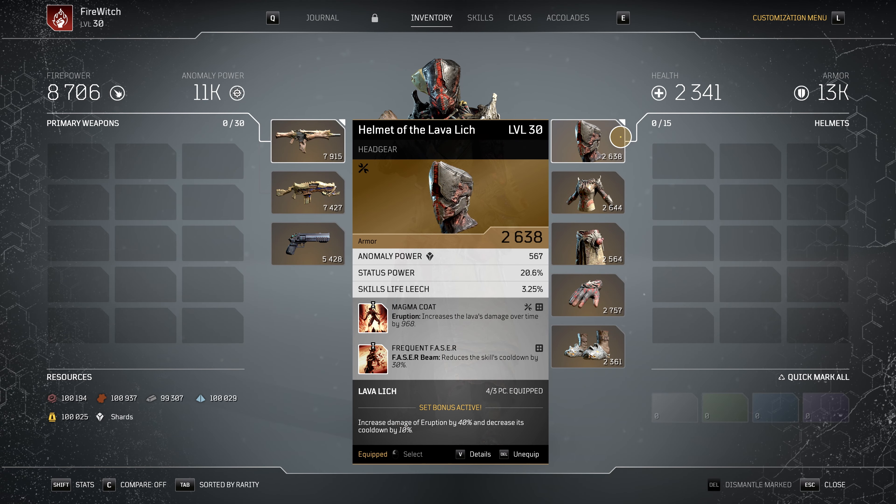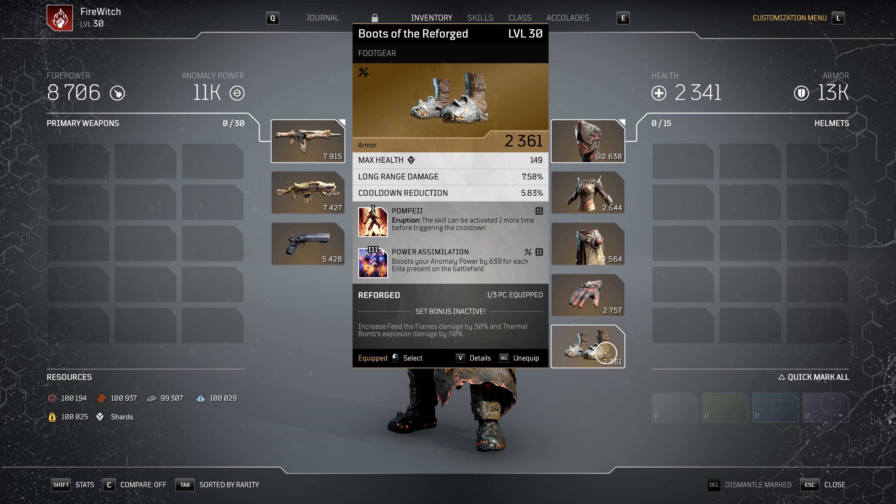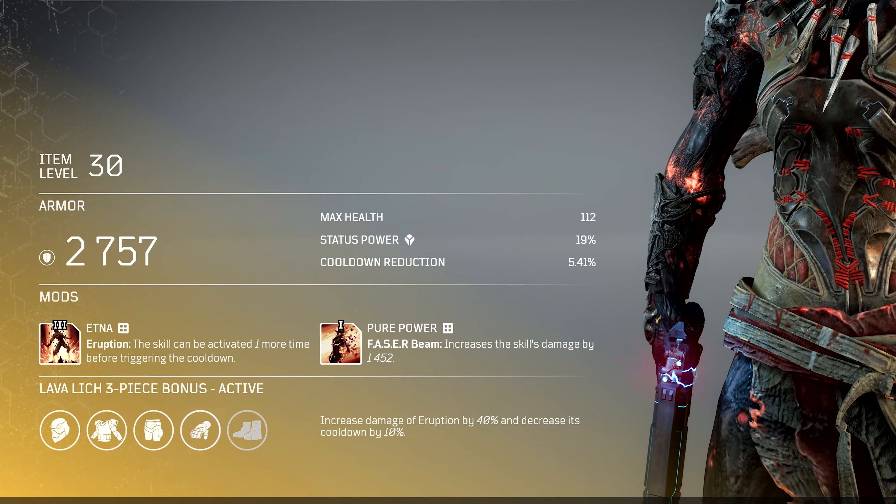To begin with, we are using 4 gear pieces from the Pyromancer's Lava Lich Legendary set, and 1 gear piece from the Reforged Legendary set. The Reforged gear item will help us with our skill damage output.